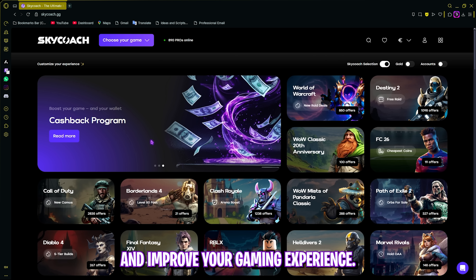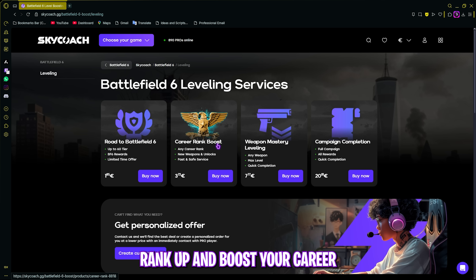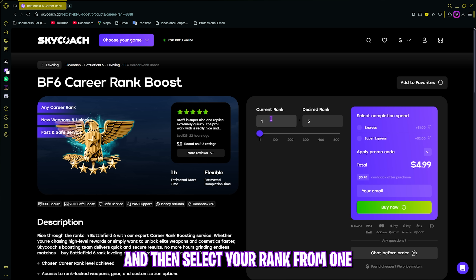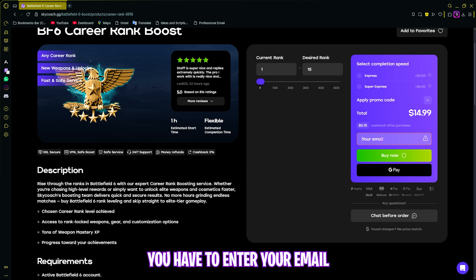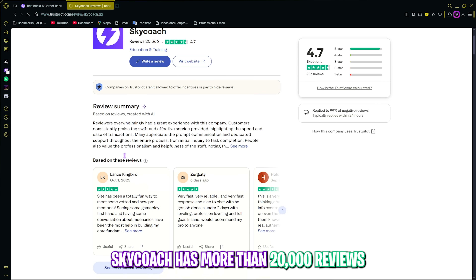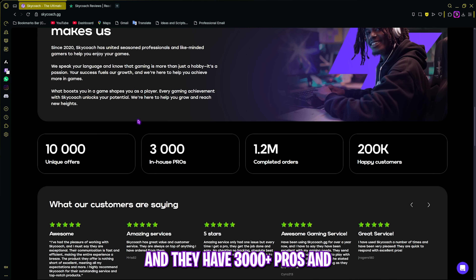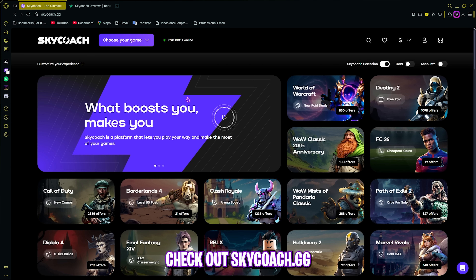I want to introduce you to Skycoach.gg, an ultimate platform if you want to get coached by pros and improve your gaming experience. Skycoach recently added Battlefield 6, offering leveling service, rank boosting, weapon mastery, and campaign completion. You can purchase in USD or euros, select your rank, choose express delivery, enter your email, and click Buy Now to be instantly connected to a pro. Skycoach has over 20,000 Trustpilot reviews with a 4.7-star rating, 100+ games, 3,000+ pros, and 1.2 million completed orders. Use code bearfox for additional discounts — link is in the description.